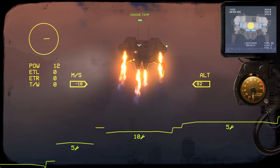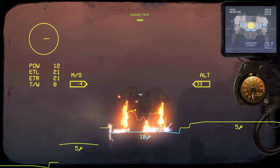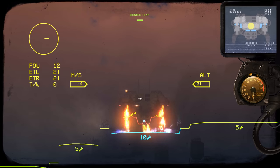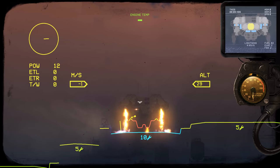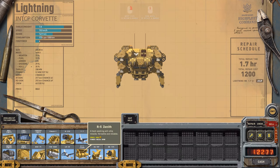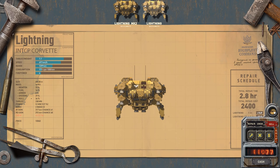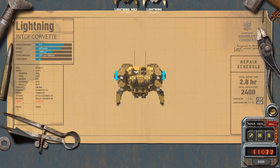100 meters. Everyone get ready. Touchdown confirmed. Lovely soft landing — it's so satisfying to do these nice landings. I can't explain it, you need to play the game and do this. We're going to exit — so that's going to take three hours.